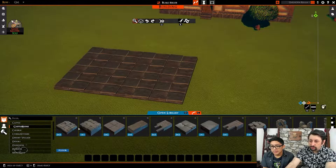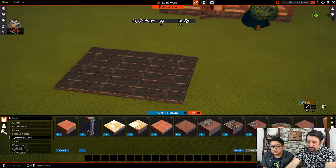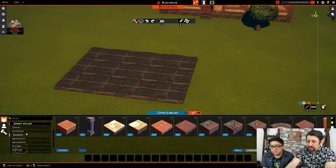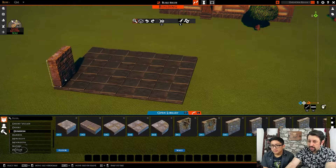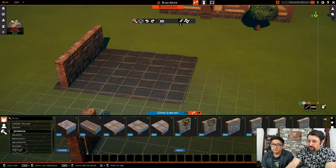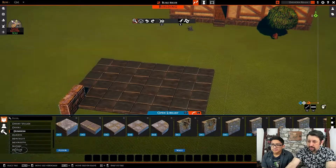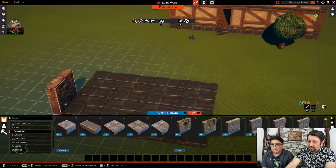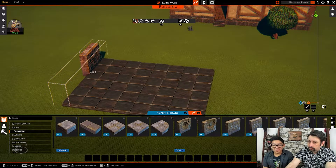You can also grab your walls and things from that — so let's grab some desert village or maybe a dungeon wall. Here we've got some walls that are set. You can place these directly on it like that. You've got your walls there. Or you can also play with the plane that you've had — we can move it down further.